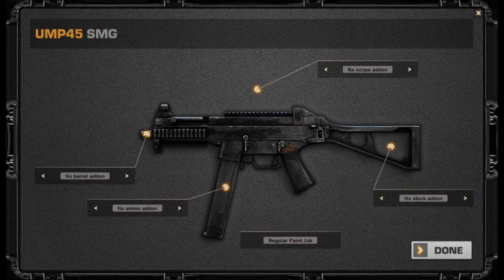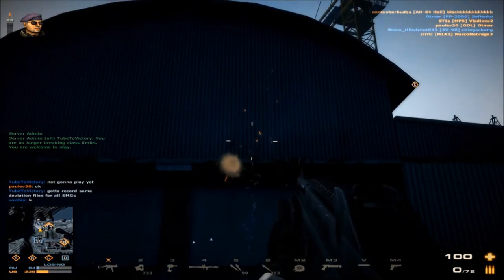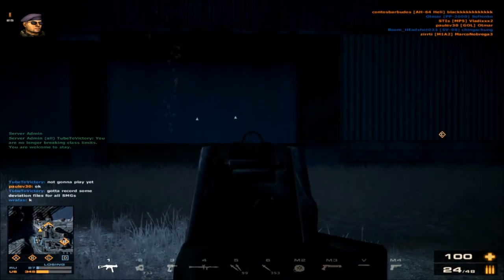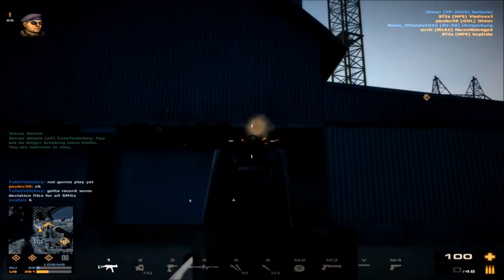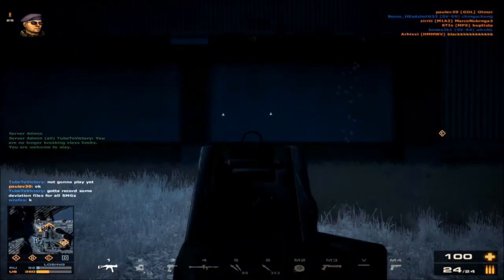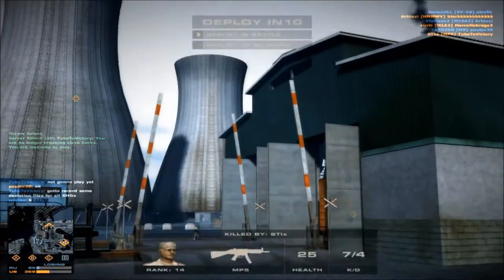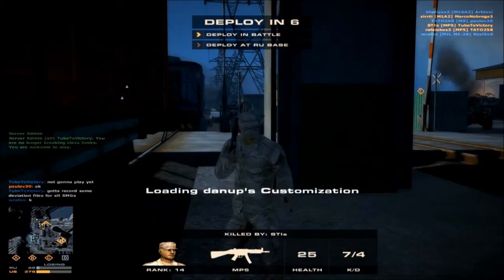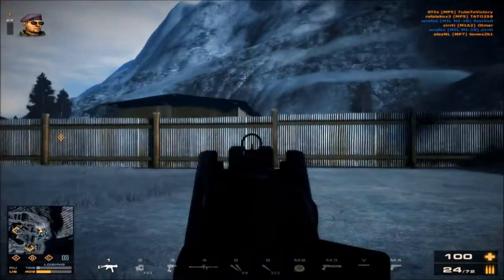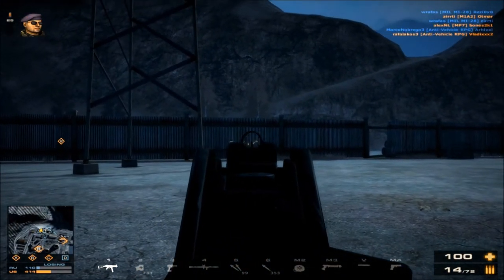The UMP-45 — this weapon has slightly lower deviation and more stable deviation than other weapons, but its deviation return time is a little bit longer. So if you're firing fully automatic, this weapon might seem to have higher deviation than others. Personally, I find the UMP to be slightly lacking in damage — it feels like only a slight improvement over the PP2000, and at longer ranges it can actually deal less damage than the PP2000.